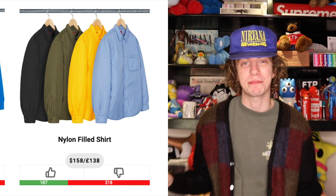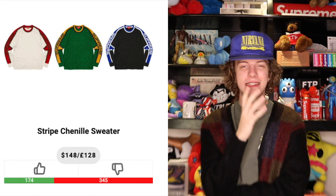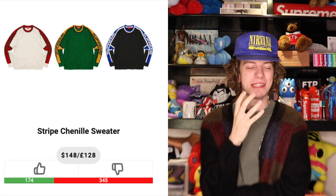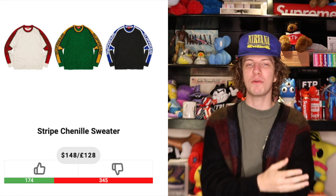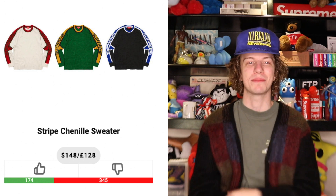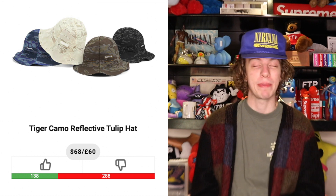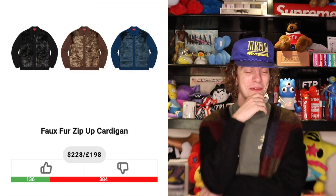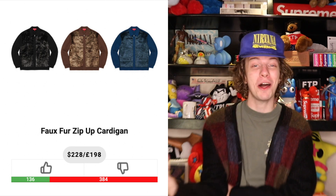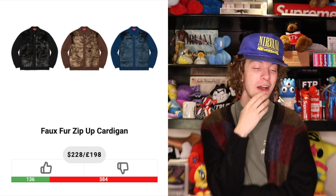We have the striped chenille sweaters. It feels like every season now there's some kind of obnoxious knit sweater that looks almost like a track jacket design — they do these so much now and I always really don't like them. Definitely gonna be a skip. Tiger reflective tulip hat — I hate the term tulip hat; you look like a flower wearing this, so next. The faux fur zip up cardigan — y'all thought this was the item I was waiting for all season? Come on.